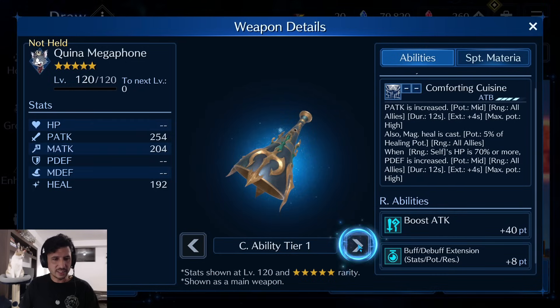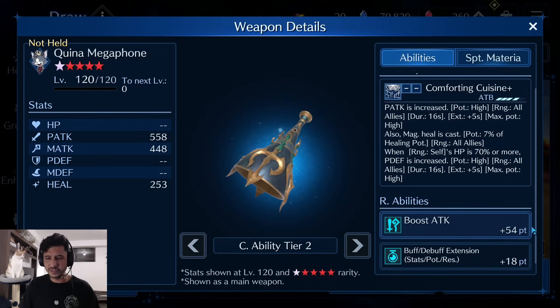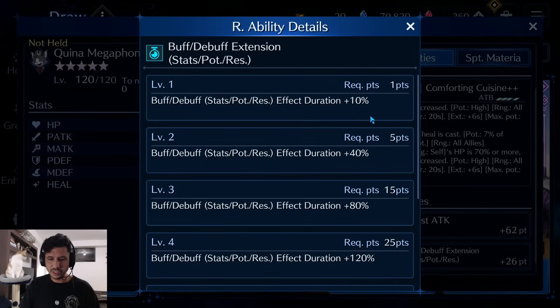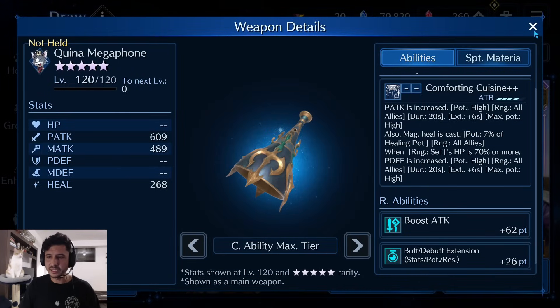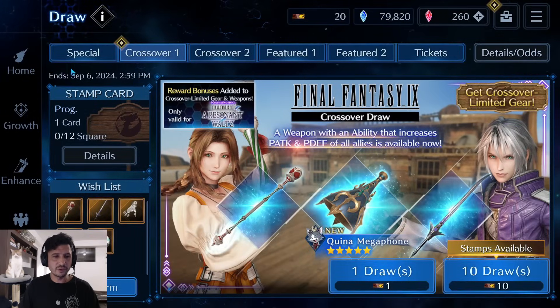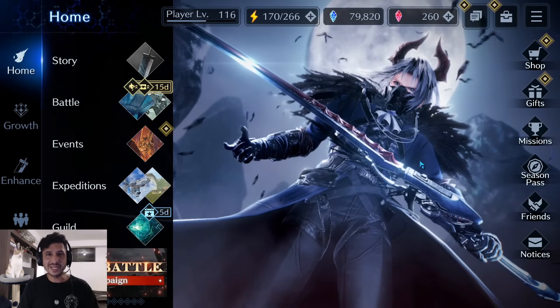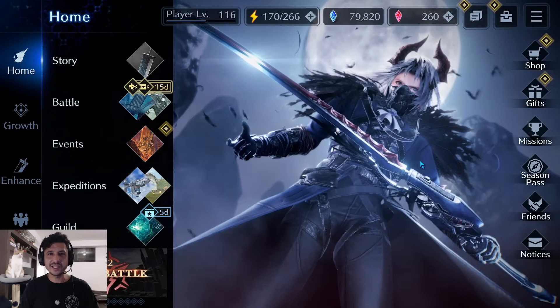Looking at the R abilities: at OB6 attack goes to 54, meaning this will be a 62-stat buff/debuff extension — not very high. At OB10 it'll have 609 physical attack, 62 regular attack, but only 26 buff/debuff extension. In the main hand it'll be good, but otherwise 13 points. It might be worth doing one pull to try for a three- or four-star version and then dropping Cait Sith weapon parts on it. I'll cover this more in the next 'to pull or not to pull' video.